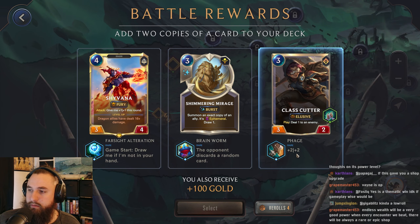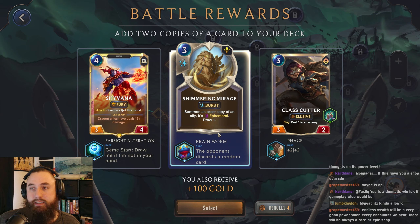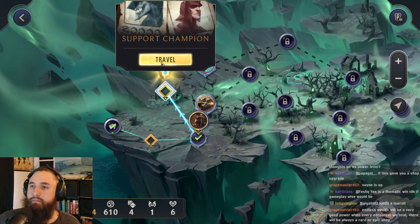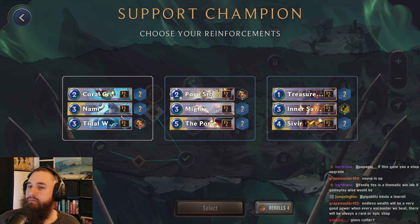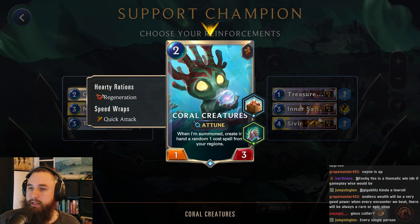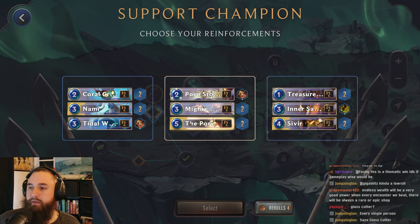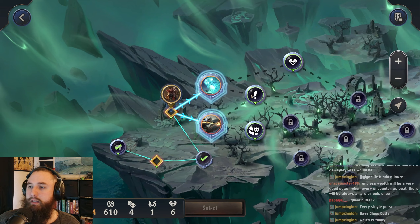Glass cutter. Decent damage. Exact copy of an ally — we could use this on our Vayne, potentially. That could be fun. All right, let's go for a support champ. Hopefully we're never going to play them, but we'll see. All right, Nami — that's pretty good. Sivir is also solid but very expensive. I think let's go for the Nami. Have an extra champion draw — this could be solid.